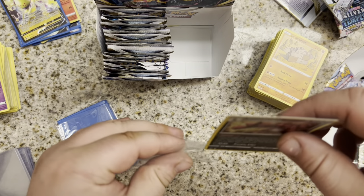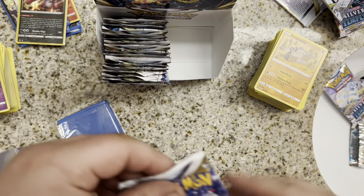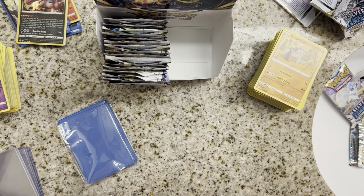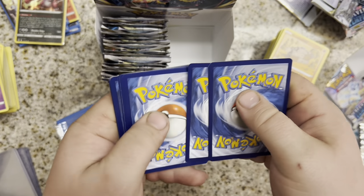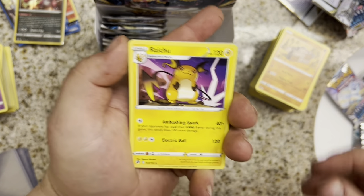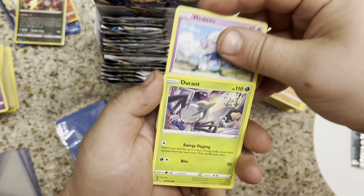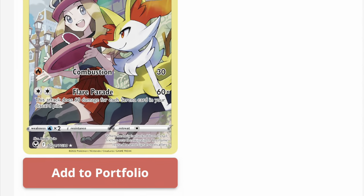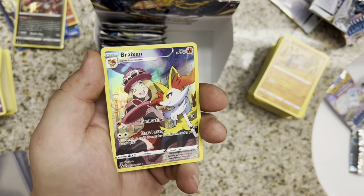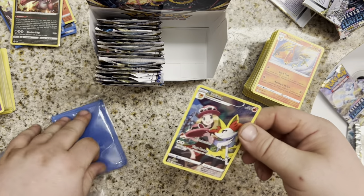I think we're about due for a Trainer Gallery card — we've only gotten one good Trainer Gallery card so far and one at Yellow Border. I feel like Trainer Gallery cards are not as popular as they were two months ago. We'll get the Pack Art. I'm going to say this first half is the hot half. We got a Raichu, Tauros Cat, Paleosand, Whalmer, Murkrow, Emolga, Metadite, Durant — ooh, we got the Braixen! Braixen with Serena from the Trainer Gallery. I knew we were about due — it felt like it was about time. There's also a card we don't have. Just a Talonflame.